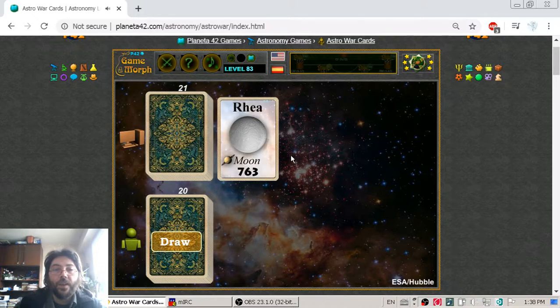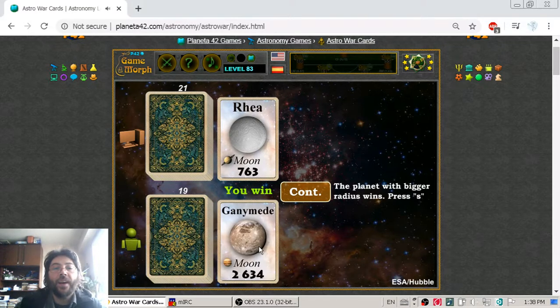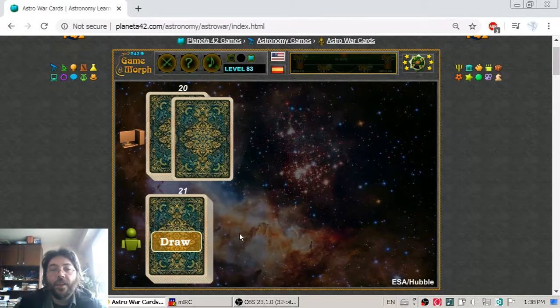Let's continue. Rhea is a satellite of Saturn with a decent radius. But I got Ganymede, which is one of the biggest moons in the solar system along with Callisto, with a radius of 2,634 kilometers.